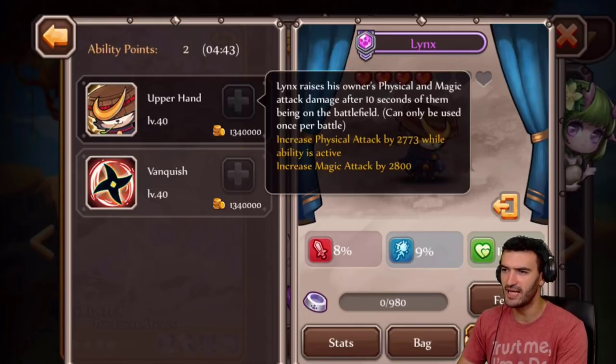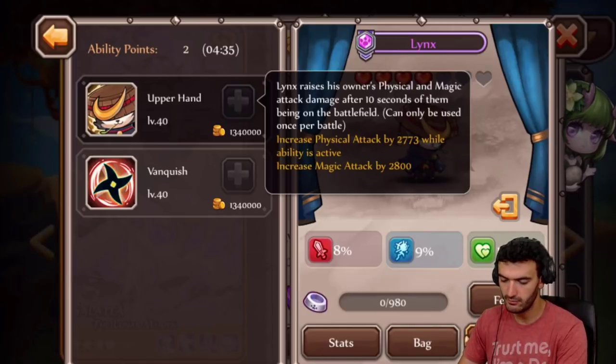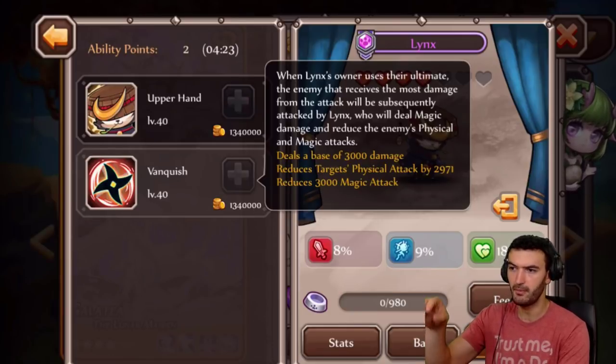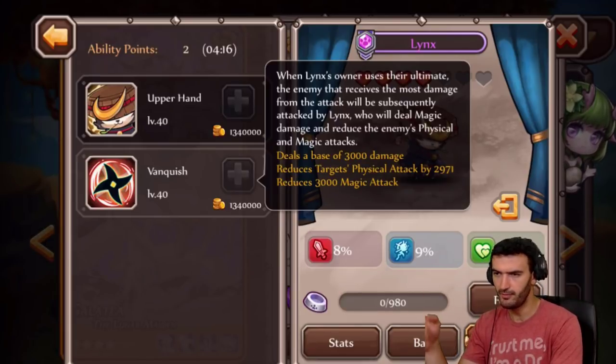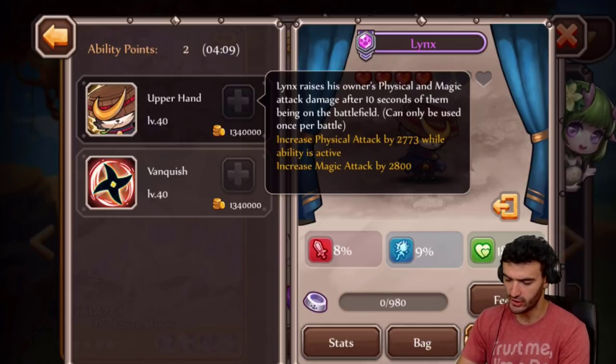At level 40: increase physical attack by 2,777, increase magic attack by 2,800 - small increase, not a huge deal, but a little bit better for magic heroes. He's now going to deal 3,000 base damage, reduce the target's physical attack by 2,900, and reduce magic attack by 3,000. Both really, really good, guys. Those are both great abilities here - reducing physical and magic while increasing yours. My boy Lynch is looking good.